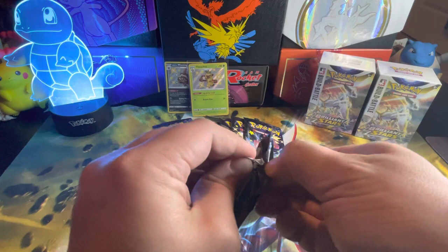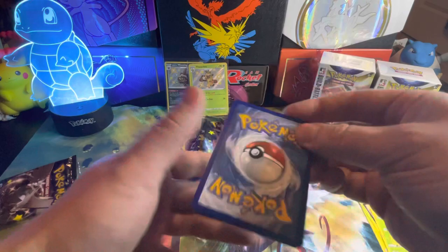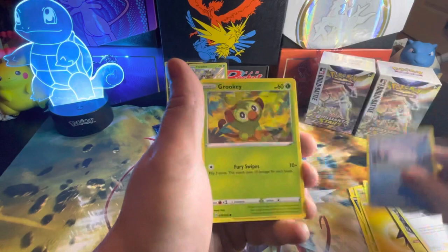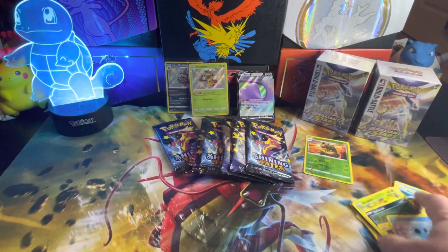That's two baby shinies in a row — happy about that. There's the code card. We'll do the normal card trick because I saw something with a shiny border. Let's hope it's that Charizard. There's a Ball Guy, Snob, Grookey, or even that Crobat — I won't be mad because I need that. A Mega and a Ditto V. Go ahead and set the Yanmega to the back.